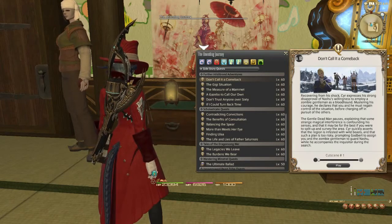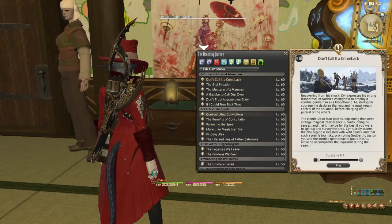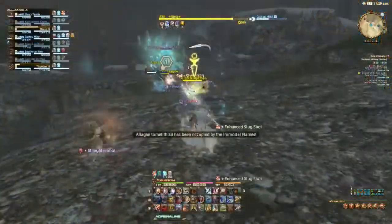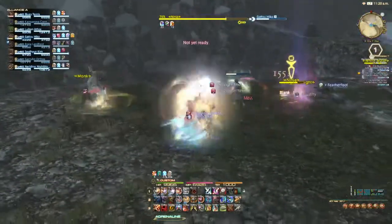Before I get rolling, let's take a moment to rattle off some of the more mechanical features that were added since the release of 3.0. Several new PvP modes were added over the course of Heavensward, including Seas, Shatter, and The Feast.